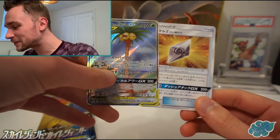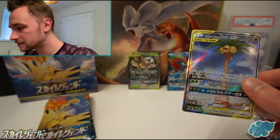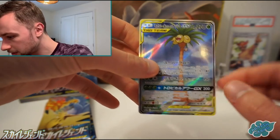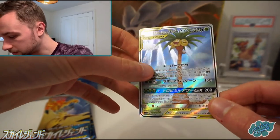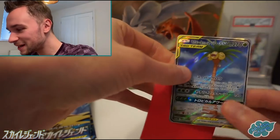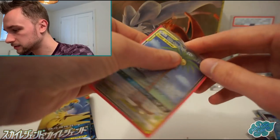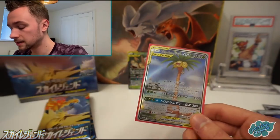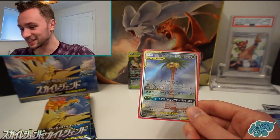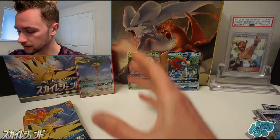It is the alternate art — Alolan Exeggutor and Rowlet. Wow, yes! What a pull we got there. So this is one of the alternate art cards — not the one that everybody wants, the legendary birds, but the Rowlet, just here, and the Alolan Exeggutor. Beautiful card. So we got an alternate art card — they're amazing. Let's put this one in its sleeve. Only the second alternate art card I've ever pulled in the tag team era; the first one was Muk and Alolan Muk. I'm really happy to get that. It could have been a lot worse — I think that's better than the last box where we got two super rares. Very happy with that.